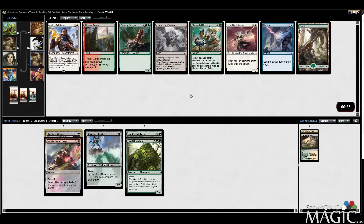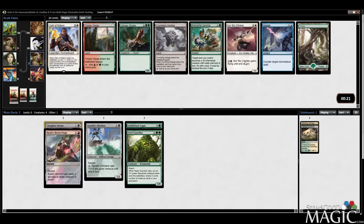There's a Timber Gorge, Oath of Gideon, Sky Climber, and Crumbling Vestige. It's a pretty late Sky Climber. We have a Tranquil Expanse already. I still like the black cards I have more, so I'm going to take the Vestige.